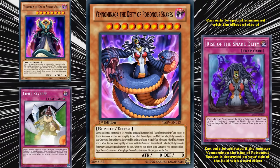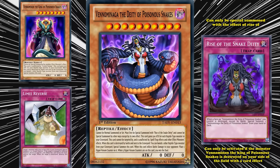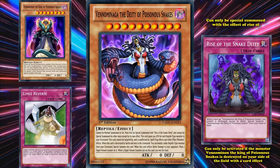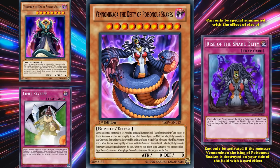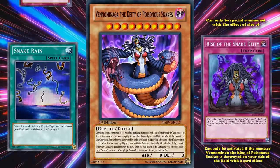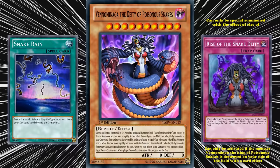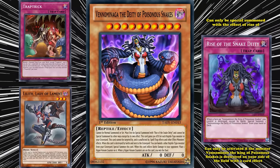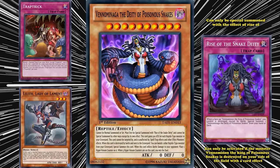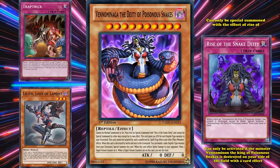That allows you to use Rise of the Snake Deity to bring out Venominaga. It seems pretty simple except it's kind of a nightmare to get all those cards on the field at the same time in a consistent deck, especially since reptile type monsters have so little support — although they do excel at getting monsters in the graveyard thanks to Snake Rain, and searching out Rise of the Snake Deity has been made easier thanks to cards like Trap Trick and Lilith. Even with being able to search out the trap card easier, it's still hard to get a level 8 monster on the field which you then have to destroy by a card effect.